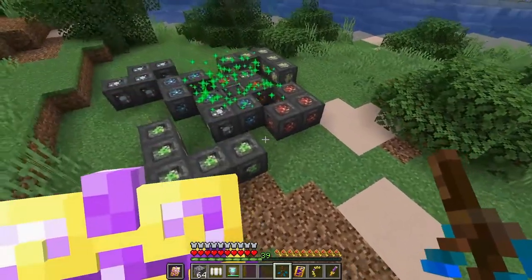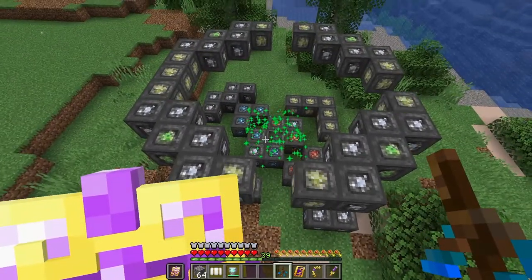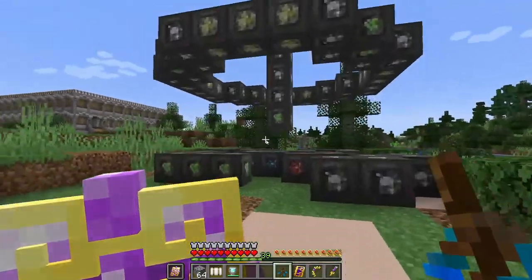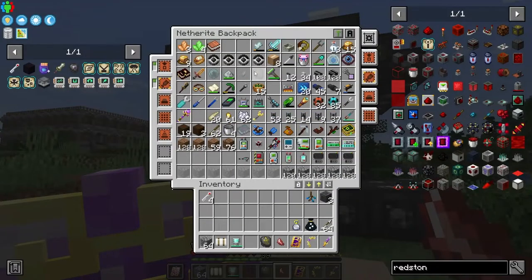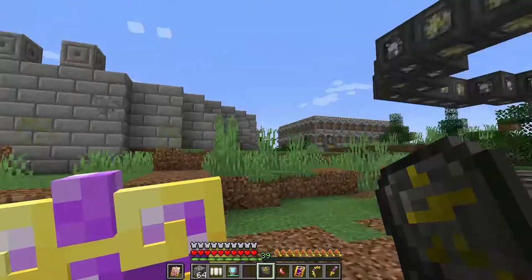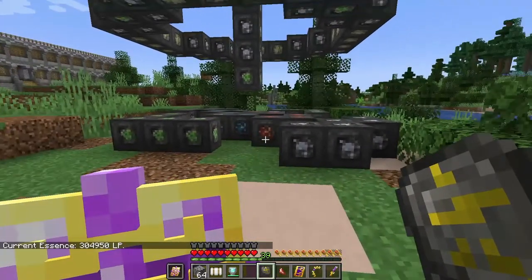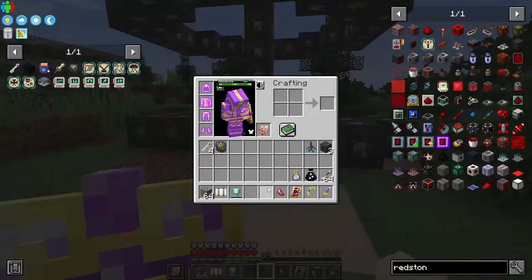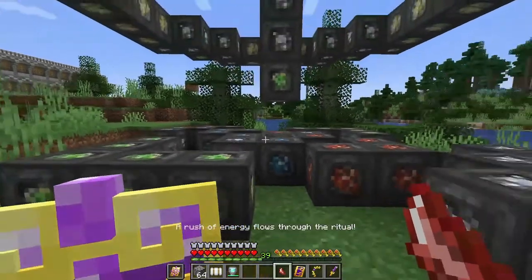Check it out. Oh, this is so cool. Wow, that's crazy. I think it's done — that looks good. We need the weak activation crystal, and I even got my orb in the pool for a little while and stored up some LP. It's not full, but it was 300,000, which is 150 for this and should leave me 150 for whatever else I need. A rush of energy flows through the ritual.